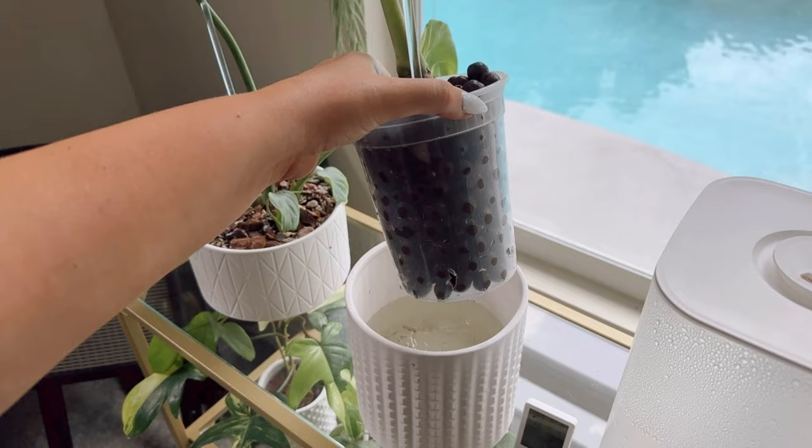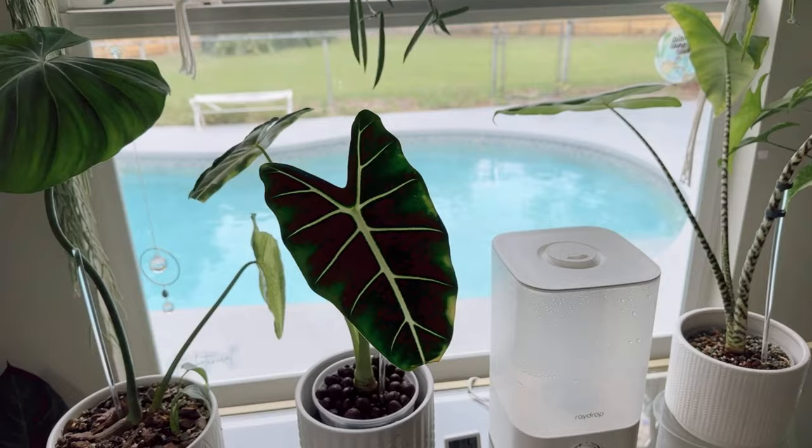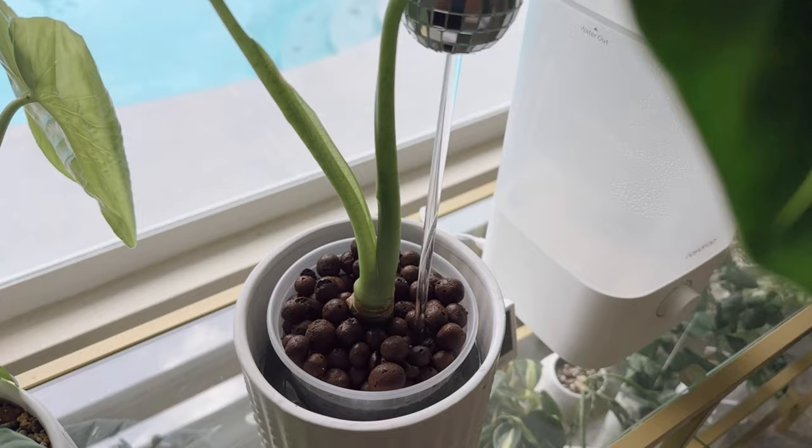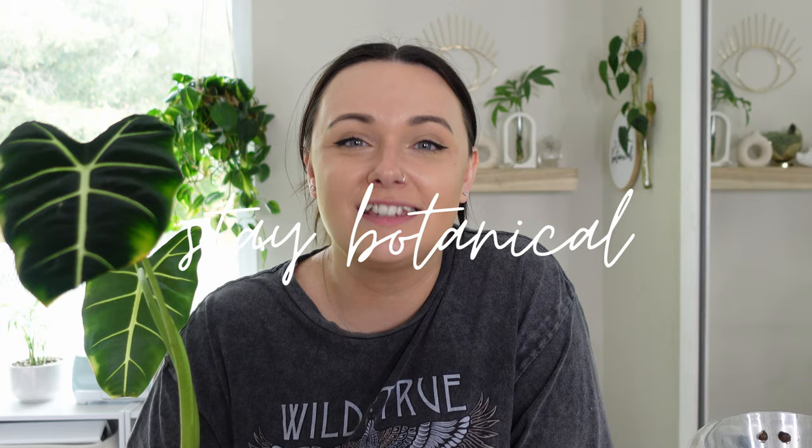Growing alocasias is fun — a little stressful but fun. Hopefully this alocasia michelaiana bounces back, but I have eight more corms so in no time I'll have another plant. I'm pretty excited to see where this goes. Semi-hydro for alocasias especially has been really easy — I don't have to worry about watering. My zebrina constantly root-rotted, and semi-hydro fixed that. Let me know in the comments if you're into semi-hydro and what kind of medium you like — PAWN or LECA. Have a great day and stay botanical!